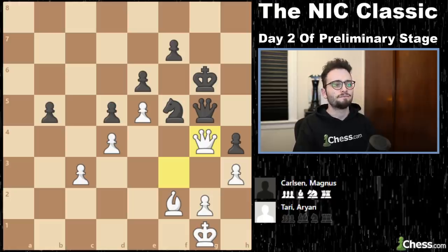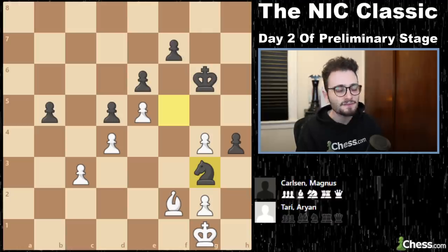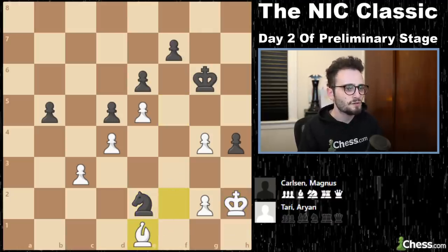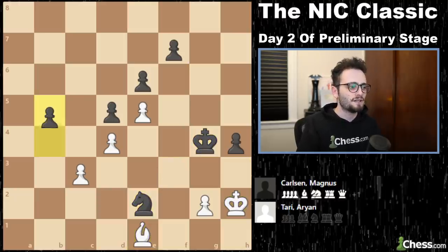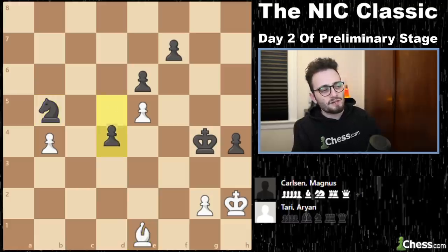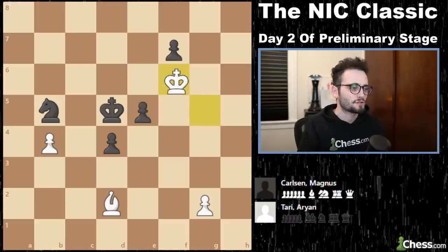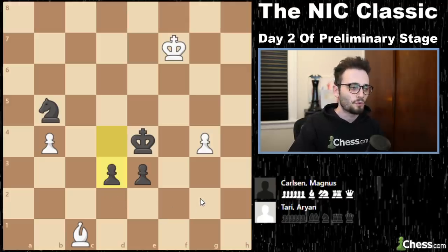Tari plays a queen trade — takes, takes, knight to g3. Then this just straight-up loses the game on the spot, because after king h2, knight e2, and the king comes, he just takes, knight jumps in, and then he plays this flank break, takes it, knight d4. It's just typical Magnus stuff — just lingering pressure — and he goes back for that pawn, ultimately moves his king out of the way and just avalanches down the center. Tari resigns because the e and d pawns made it all the way down the board.